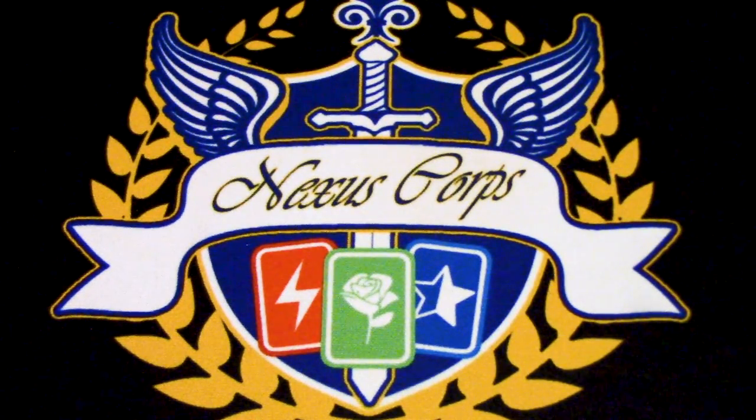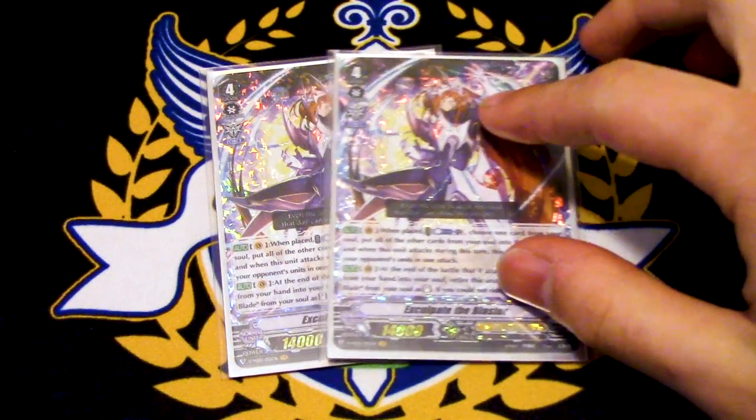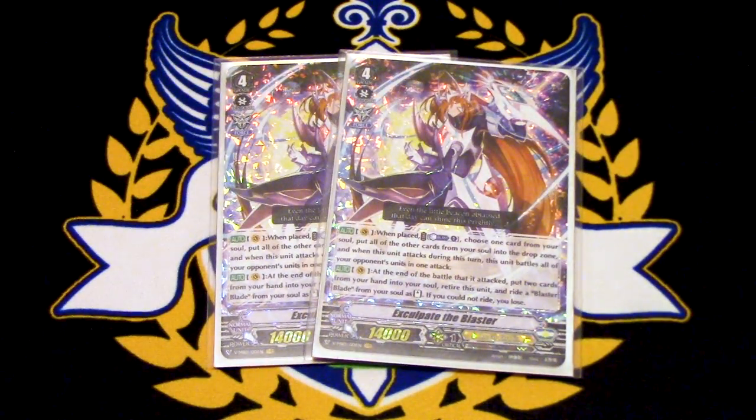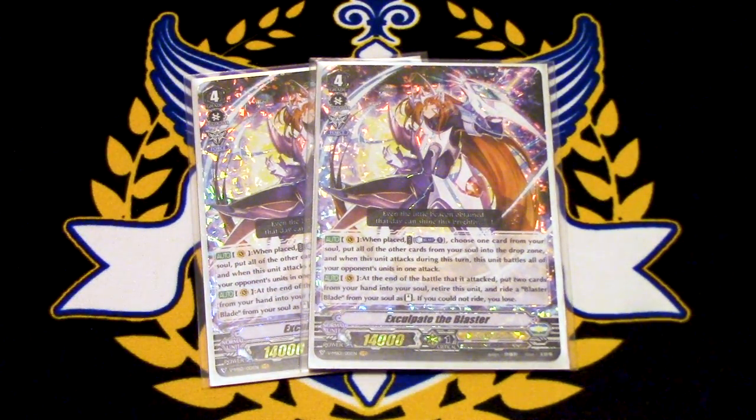Running two copies of Exculpate the Blaster. Exculpate is basically your finisher for the deck. A friend of mine said most of his wins come from Exculpate, which is why I'm considering upping it to maybe three copies. Exculpate's skill is when it's placed: Counter Blast one, choose one card from your soul and put everything else into your drop zone. When this attacks, you attack your opponent's entire board — their rear guards and their vanguard at the same time.